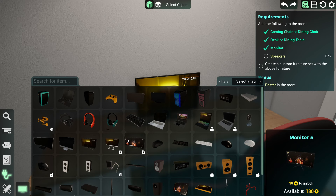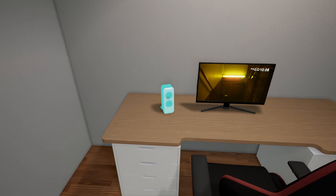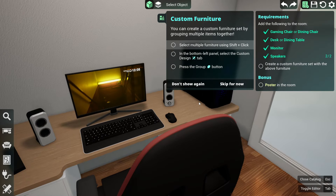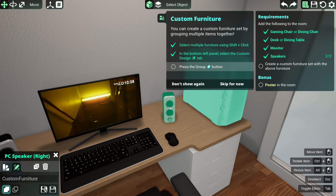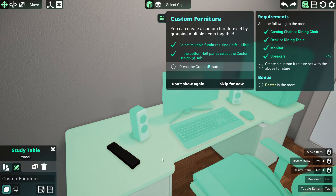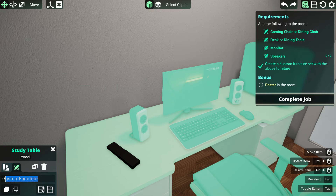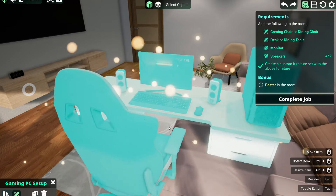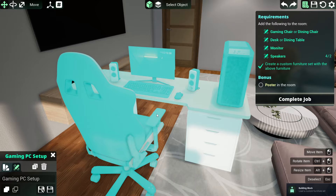We do need speakers - some PC speakers, rotated a little bit. You can create a furniture set by grouping items together - select multiple furniture using Shift+click. Let's make all of this a computer setup including the desk but not the TV remote, then group it together and name it 'Gaming PC Setup'. Save design - saved! Custom design 'Gaming PC Set' - wow, that is awesome!